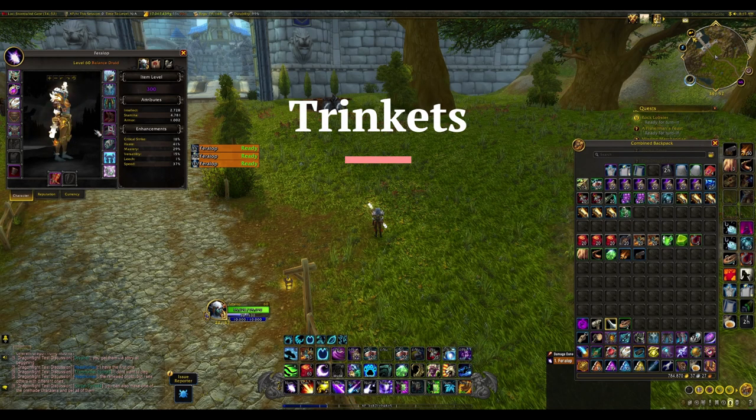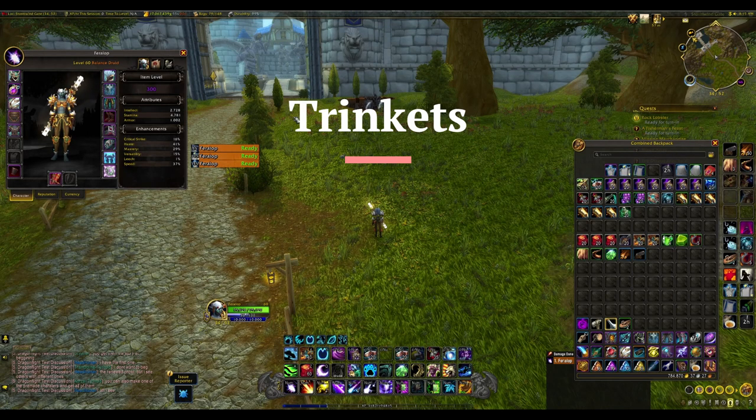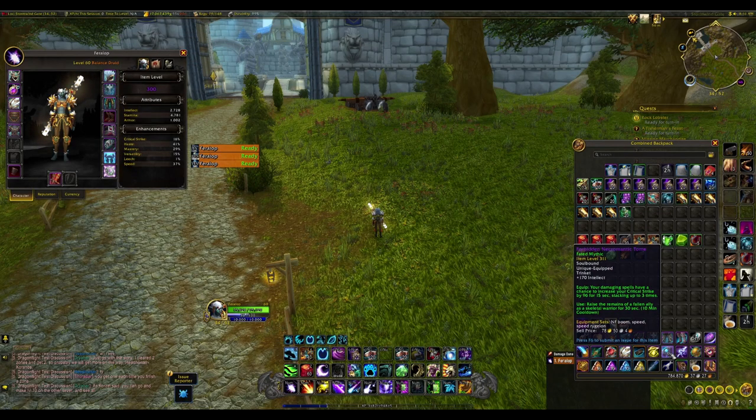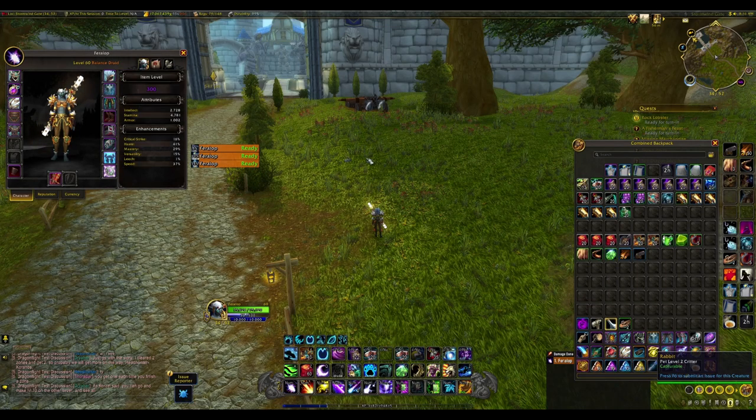Something a lot of people won't know — and it's been OP on the beta since forever — is PvP trinkets. I have two level 288 trinkets, and if you play with war mode you get a set bonus that at level 60 gives 100 int and 300 stamina. That doesn't sound super strong, but the set bonus scales as you level up. At level 69, even if these were item level 200 trinkets bought with honor, the set bonus alone gives 456 int and 1304 stamina — versus a 311 trinket giving only 170 int. These PvP trinkets are really insane.